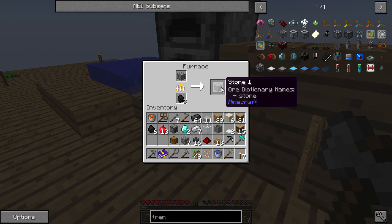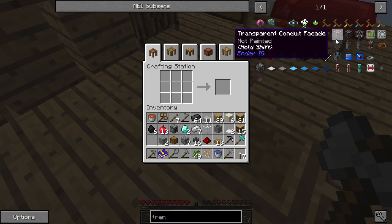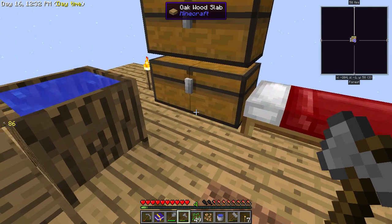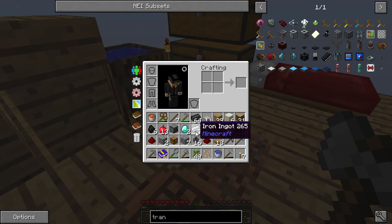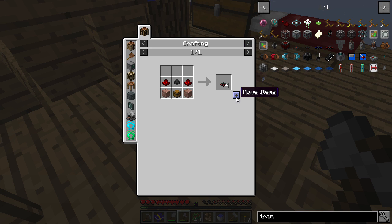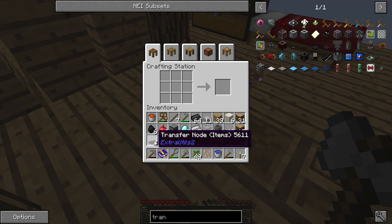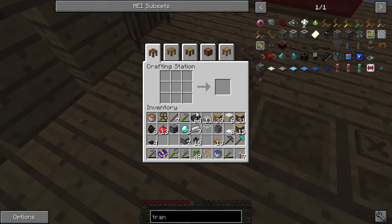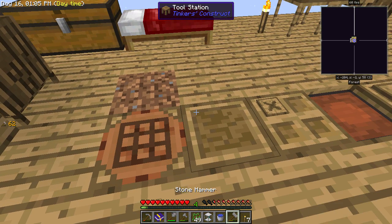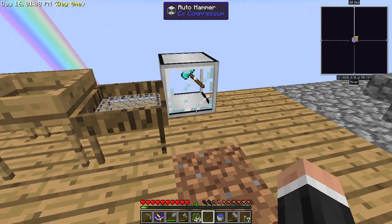Just this — there we go. How's everyone doing by the way, hope you're doing well. I'm missing some redstone, of course I am. There we go — why did that not... okay, that was weird. Let's make that — bam! You get four, which is excellent. So, auto hammer — let's have a look at this. I'm not sure how fast it is.